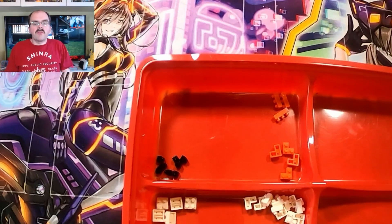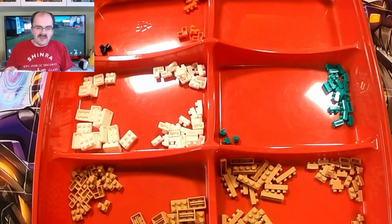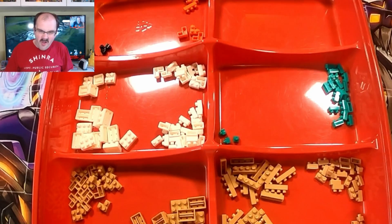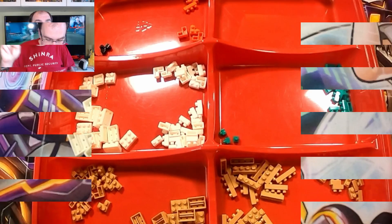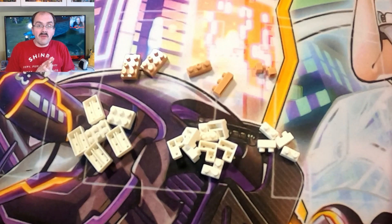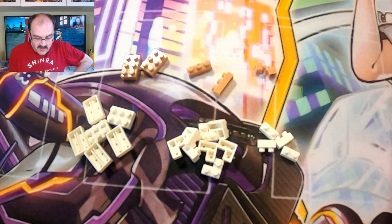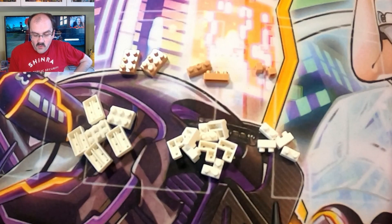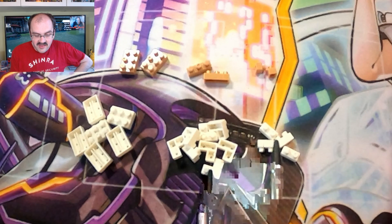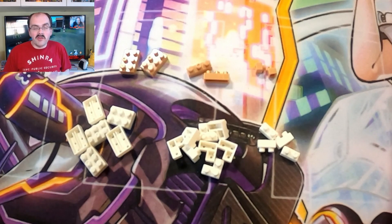That is it for the pieces we'll need for the build. I'm going to get started on step 1, which is a very unique step — it requires 2 sub-assemblies. I'm going to do the first sub-assembly, which will be the bottom part of Rowlet's body, and then do the top part. For step 1 we have: 2 light brown 2x3's, 2 1x3's, and 2 1x1's. Then in whites: 4 1x2's, 8 L's, and 6 2x3's.